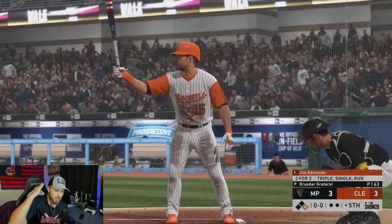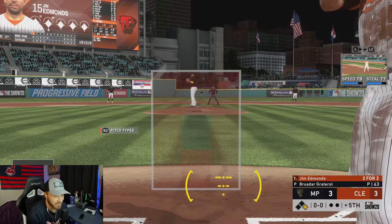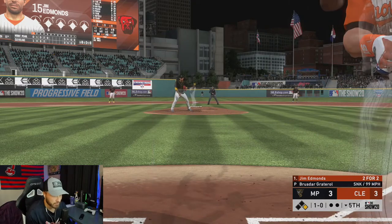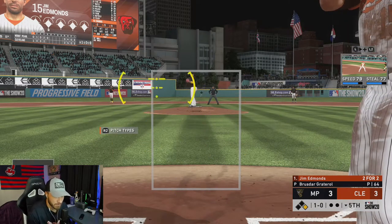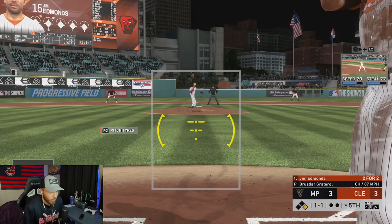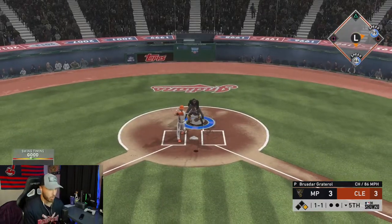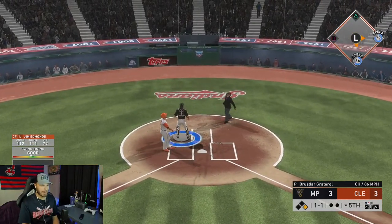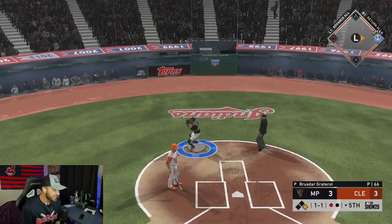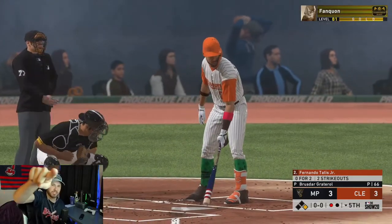Jim Edmonds in his third plate appearance — he's already got a triple and a single and a run. Yelich is on first base. Bottom of the fifth, tie ball game, we need him. One and one, let's battle. Look at where that changeup is — ah, third plate appearance was a fail. We'll see you for the fourth.